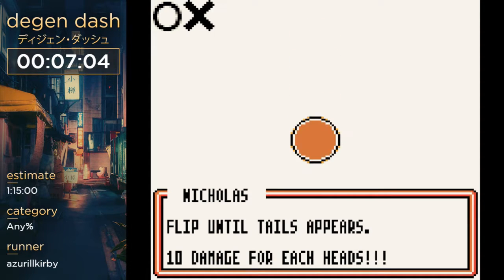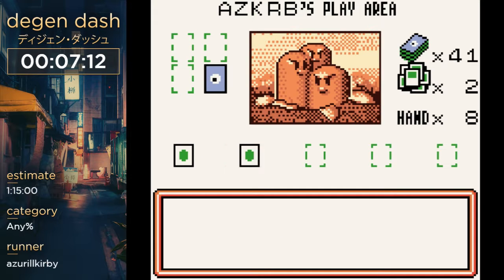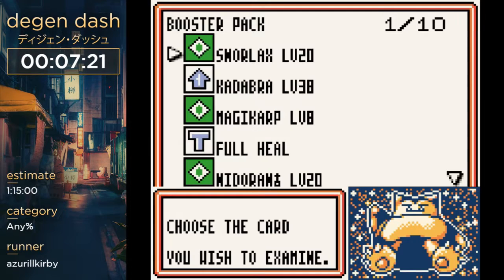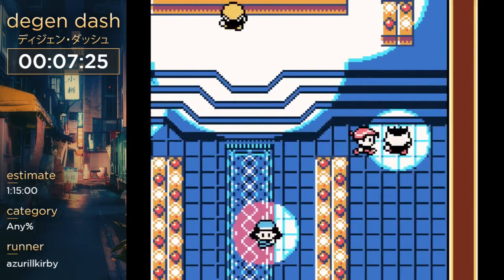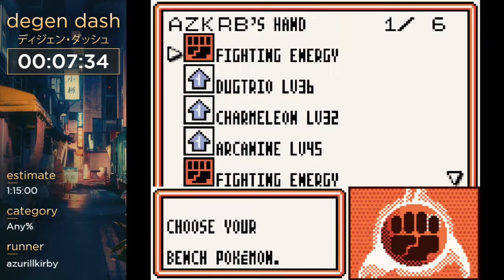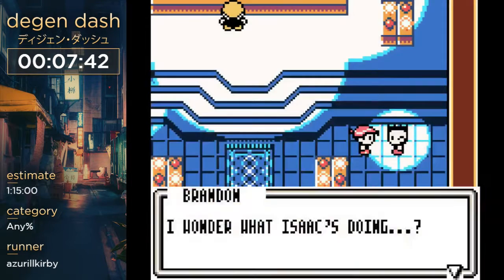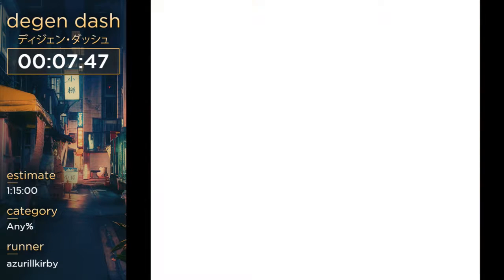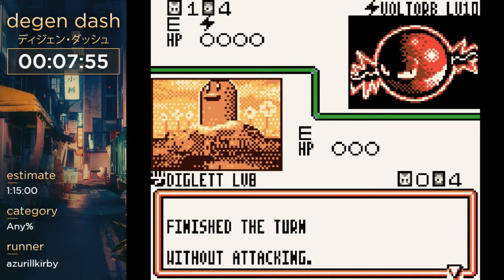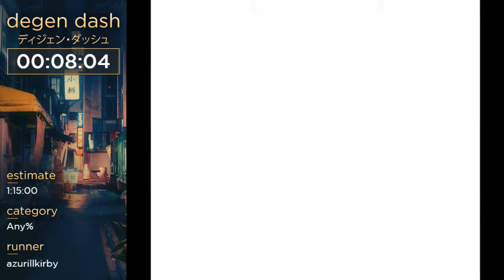I could have used a plus power — plus power adds 10 damage to your attack. I could use my 70 damage attack right now, but whenever you do it, it does 10 damage to all the Pokemon on the bench, so I want to use that as little as possible. There we go, that's Nicholas. Up next is another electric trainer. He's also pretty easy — he has a lot of Pokemon which just die to Digletts or Machops. Raichu's pretty good, but if he gets a Zapdos, we're kind of screwed.